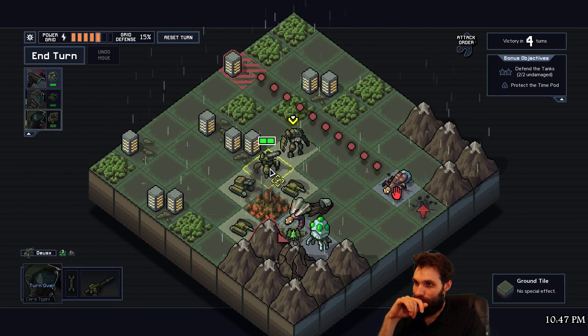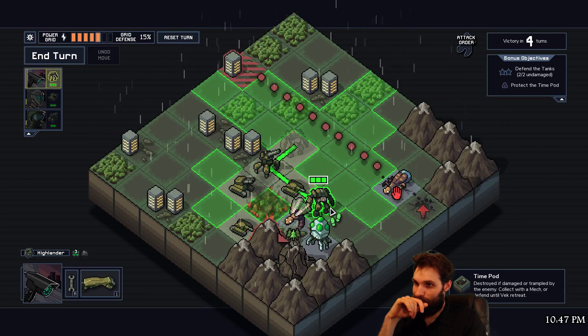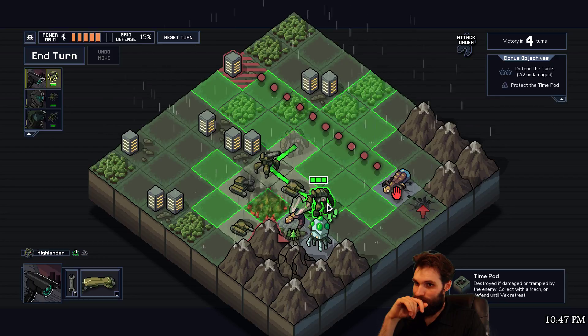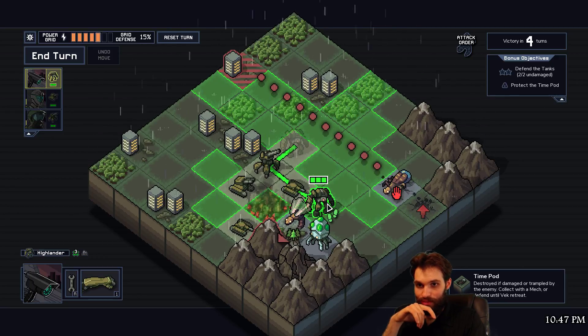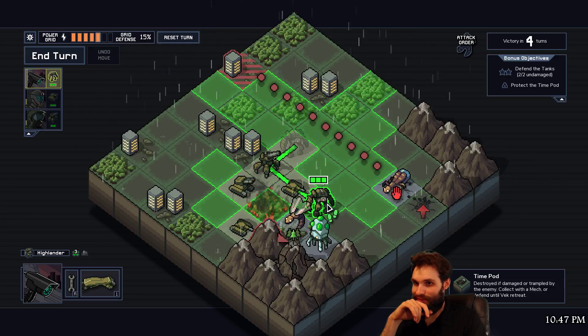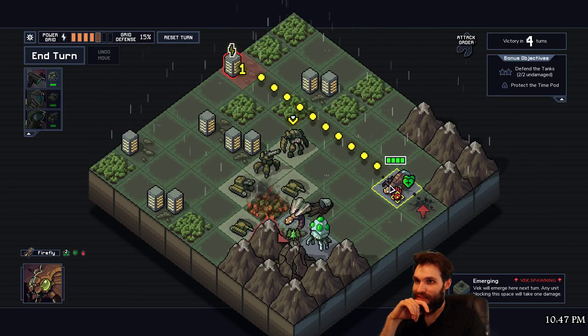It didn't hurt that. You come down here, protect the tank - set the building on fire. Oh, and we can actually kill this dude. Destroyed if damaged or trampled by enemy - yeah, let's trample it with our mech here.